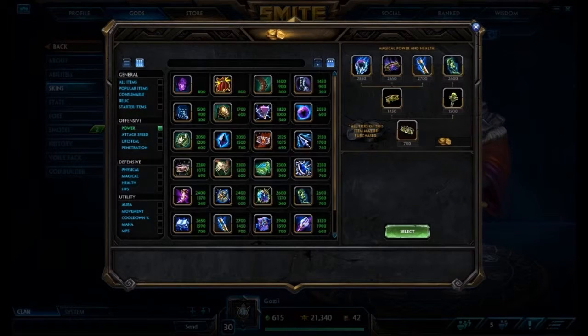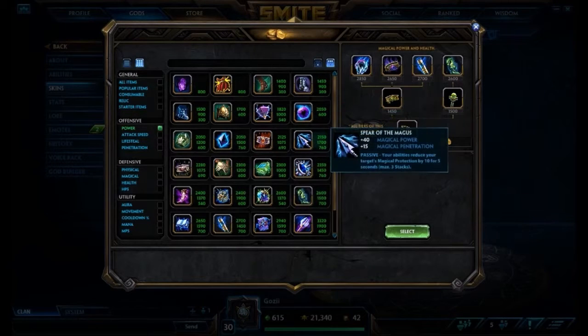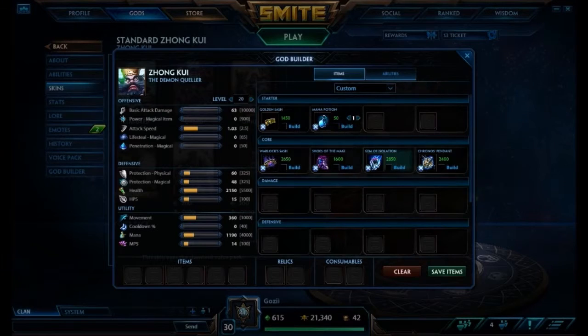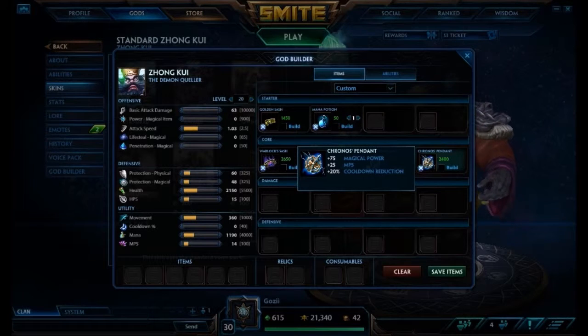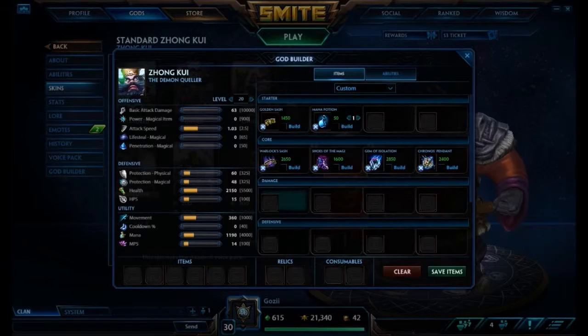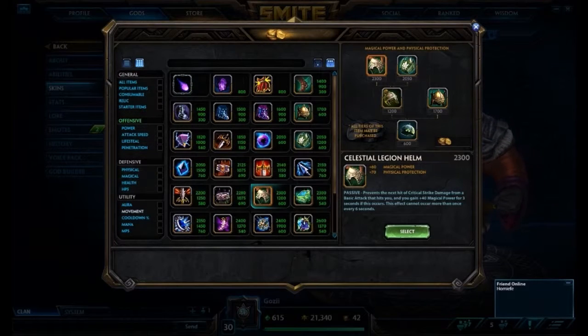After Gem of Isolation we're going into Chronos Pendant as our fourth item. We're waiting until item four for cooldown reduction, and this is the only CDR in the build, so he won't get his abilities off as quickly as a full CDR build. But 20% CDR is still good enough, and it also gives a good amount of magical power.